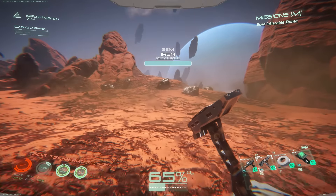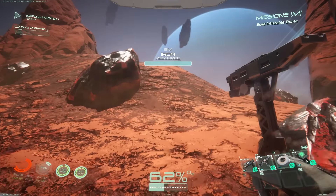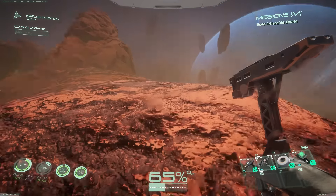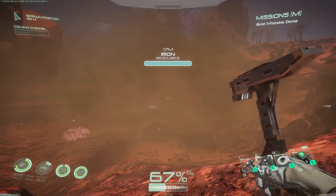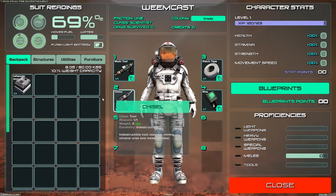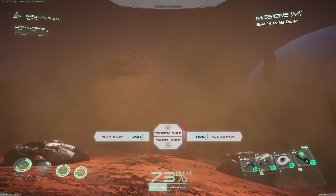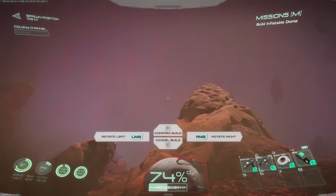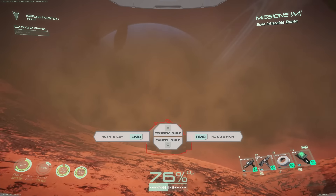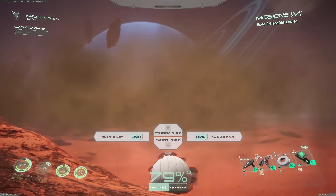Big dust storm coming through. My suit temperature is high - I think because I'm sprinting around. Stop running, Weem! The dome area you get to claim is really big. Let me try it again - right-click, build. You can't run when you've got the build thing out. In a server situation that's actually not a bad thing. I'm still in your area - I have to go far to get outside your area.